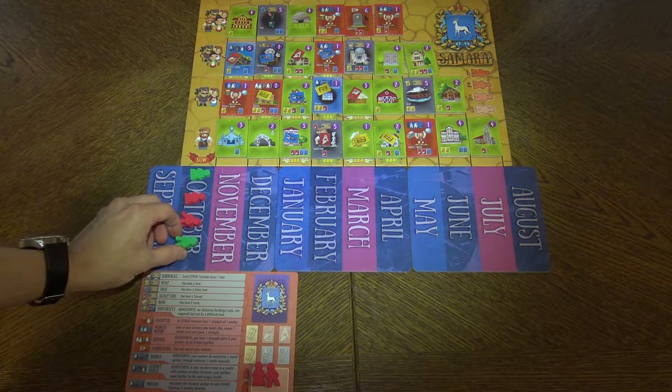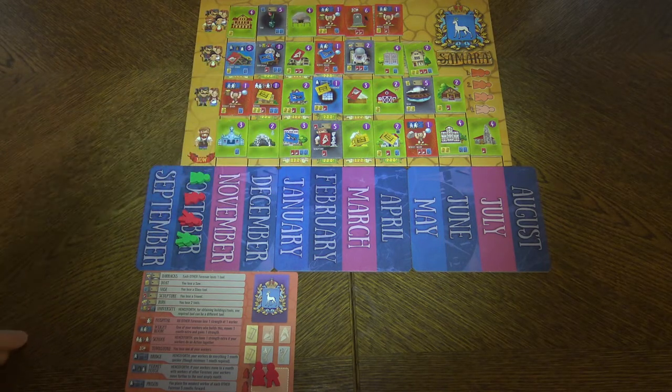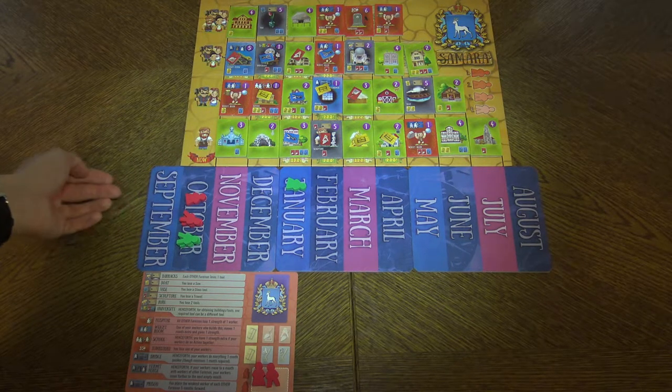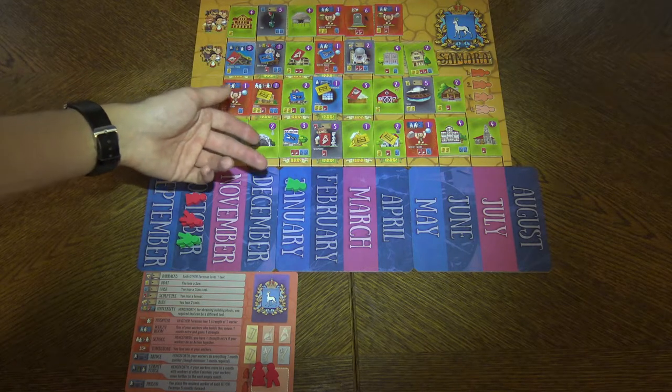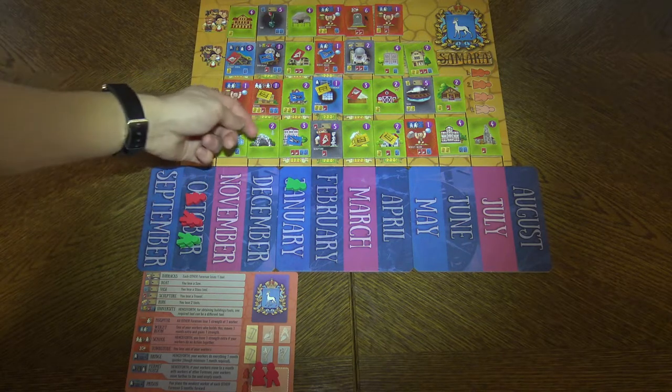On your turn you can go as far as you want. For example, this lady here will go right here and then she can choose either to build a building from the first row or to get a tool for the first row right here.